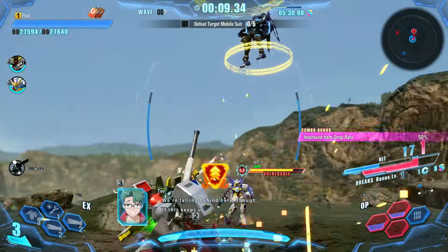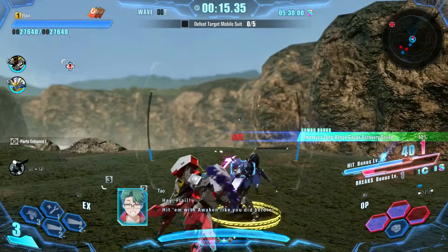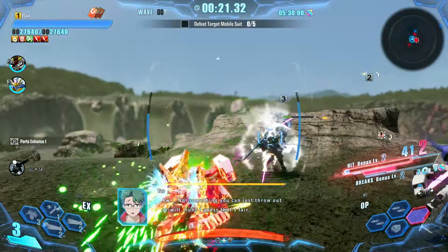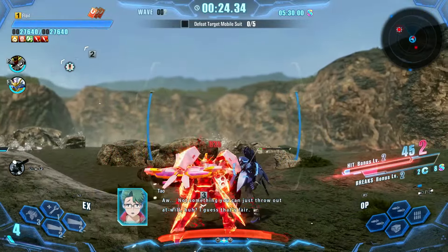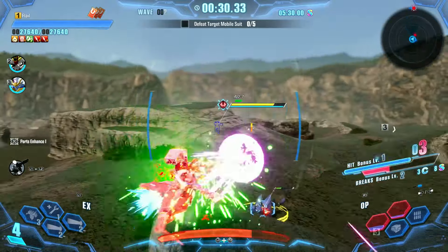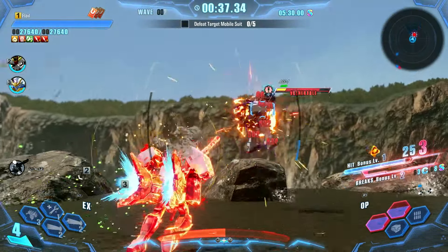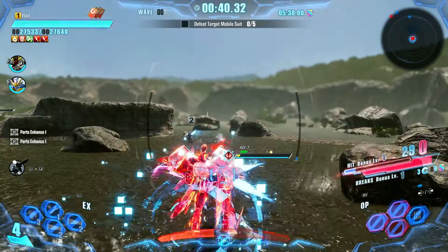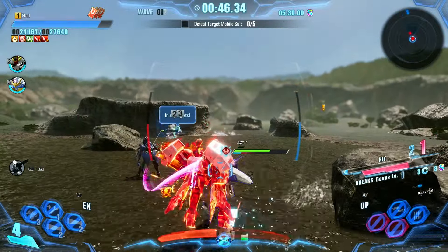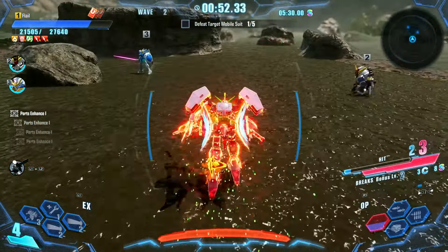The team warns: 'You're holding behind here - if this keeps up, we won't clear the mission.' 'Hit him with Awaken like you did before!' 'That's not something you can just throw out at will.' 'We just need to take out that designated suit.' 'Yeah, but we get more points if we get everything else too.' And I got grabbed!